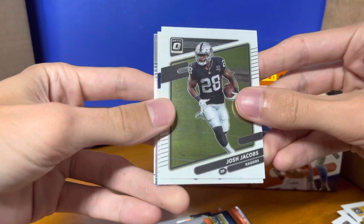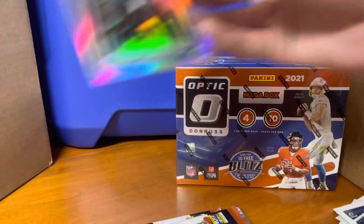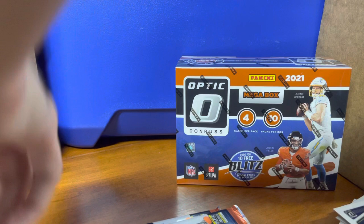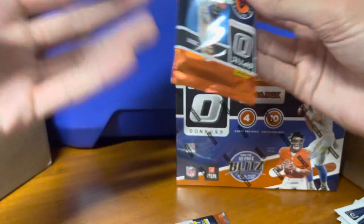TJ Watt, Jags rookies Travis Etienne, and then Tutu Atwell base. Josh Jacobs, TY Hilton — our hollow is Trevor Lawrence, some gunk on it but let's go — and then a base Carlos. Let me sleeve that up real quick. Now I've got a hollow of Trevor Lawrence and a hollow of Trey Lance. I'm sure that gunk will come off, which is good.